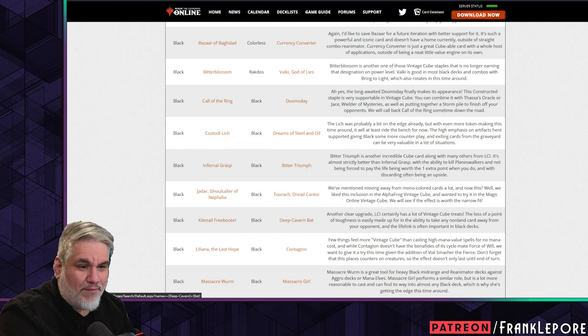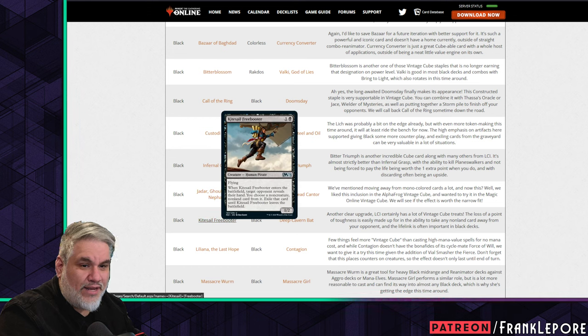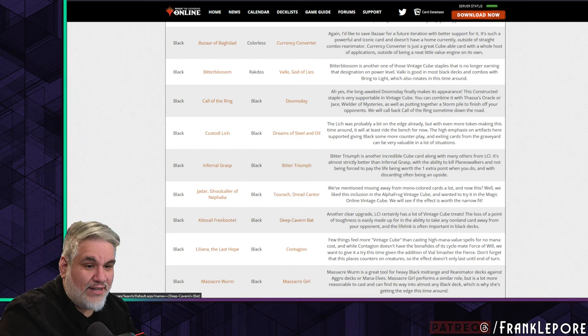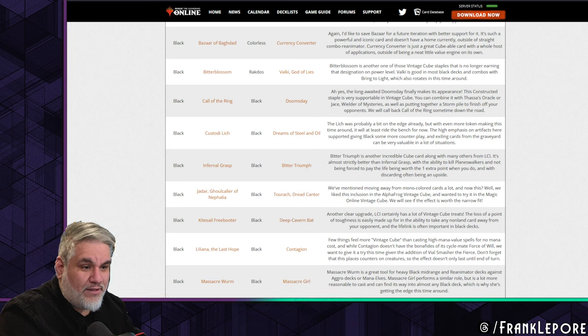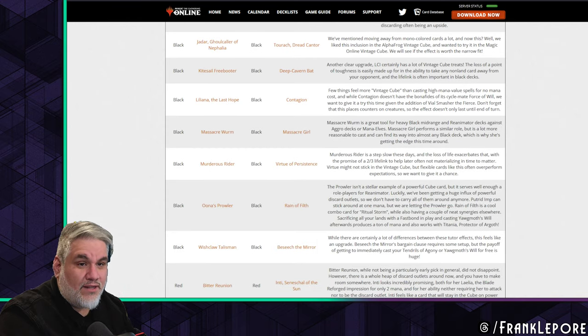Kitesail Freebooter out for Deep Cavern Bat — easy cut, made the same one in my cube. Another clear upgrade: Kitesail Freebooter only hits non-creature non-lands, while Deep Cavern Bat hits non-lands, which is significantly better. Getting away from the opponent's lifeling is often important.